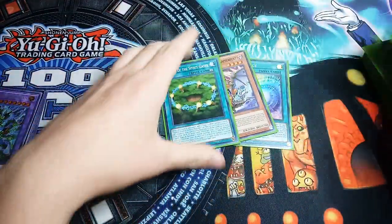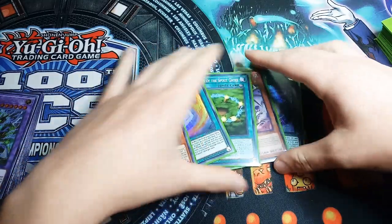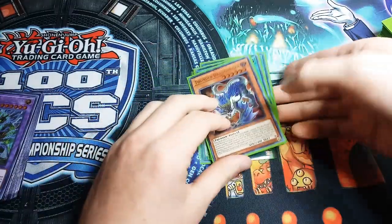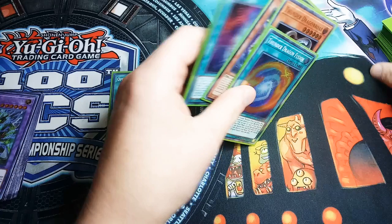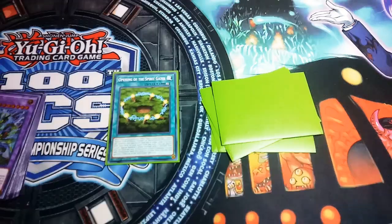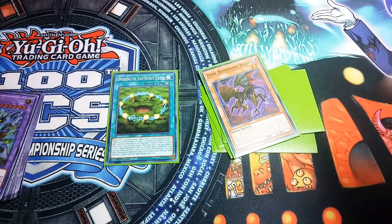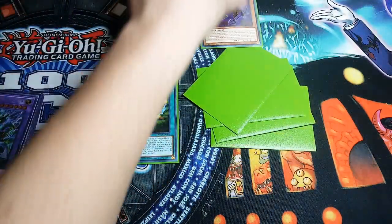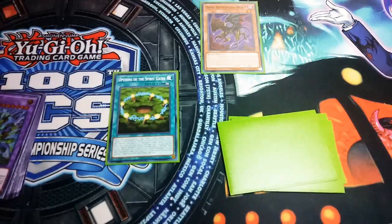Our opening hand is not bad at all — this is actually pretty nice. This is everything you really want to see in any Thunder Dragon hand for the most part. I'll start off with opening and get a search. Now if you really want to bail out, you could technically start off with Chaos Space. But for every single combo I'm going to treat it as my opponent not having any negates. So we're going to normal summon Dark Beckoning Beast out and get him to the field.